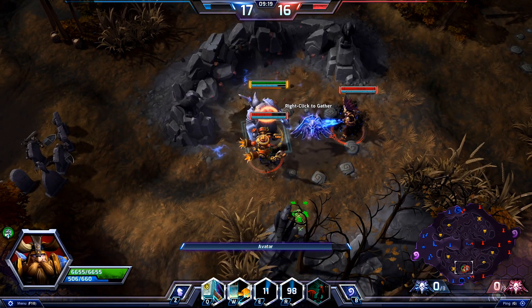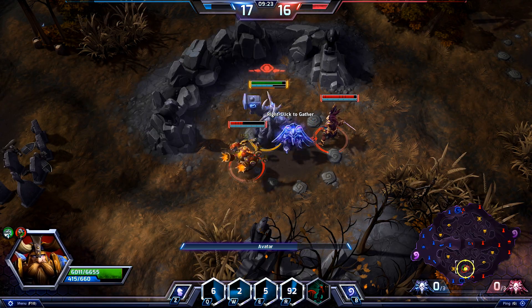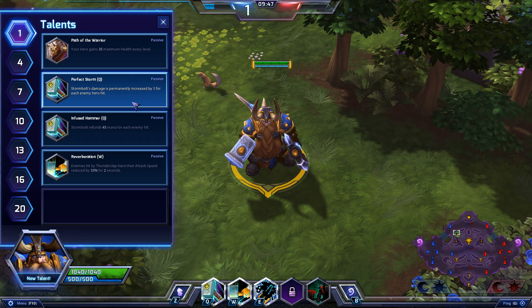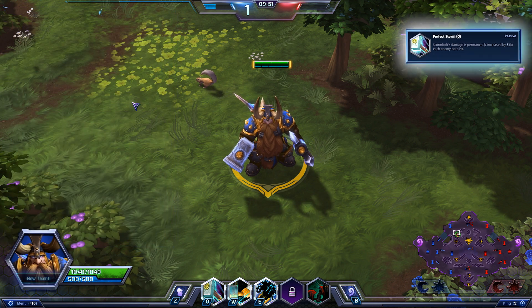Combine this with the Avatar heroic ability at level 10 to allow Muradin to control fights around critical battleground objectives. This is especially useful on Cursed Hollow, where tightly grouped teamfights frequently break out around Tributes. On the other hand, if you want to focus on damage, take Perfect Storm at level 1, which increases Stormbolt's damage by 5 for each enemy hero hit.